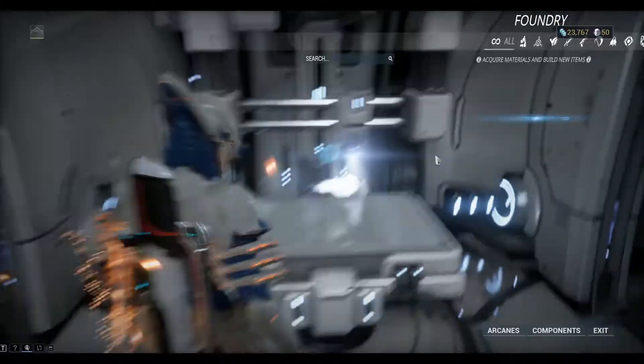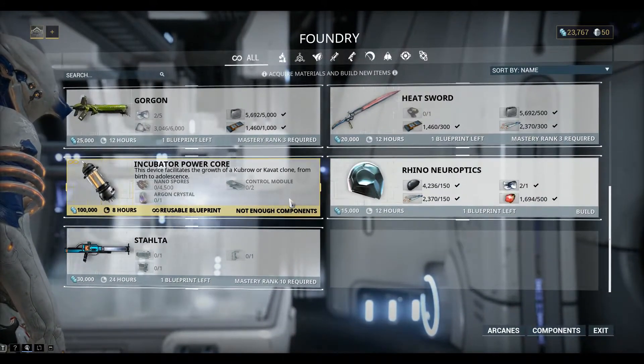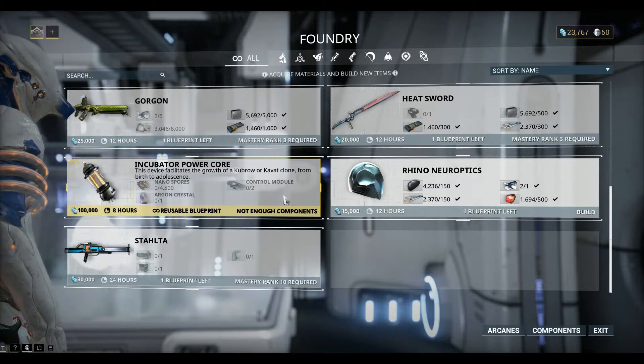Let's take a look at the Foundry. As you can see here, we need some materials: Nanospores, Control Modules, and Argon Crystals. Now these are not easy to find.